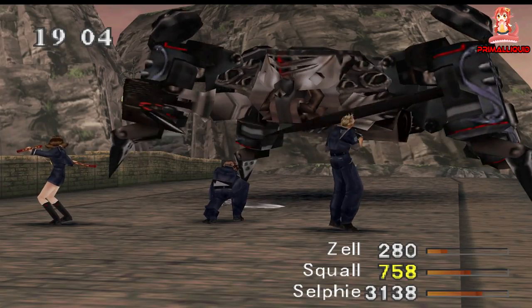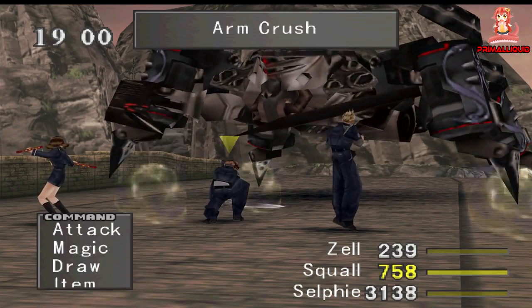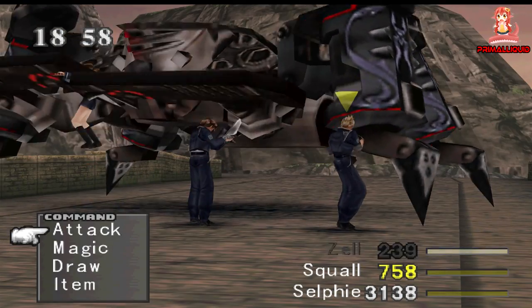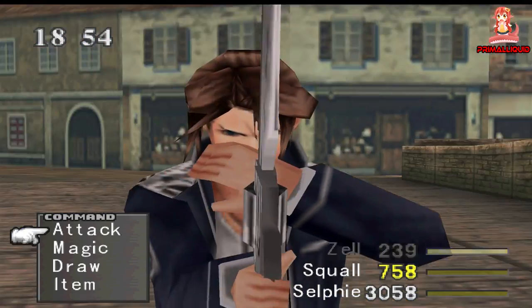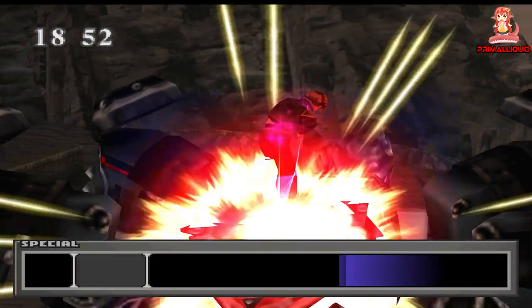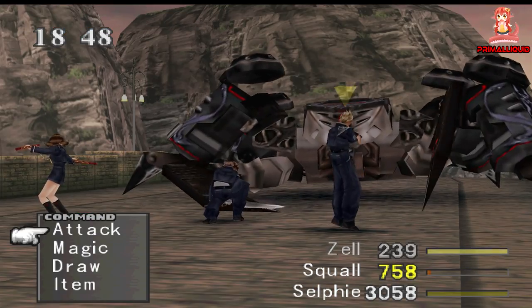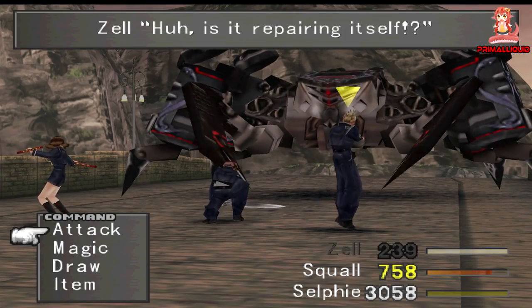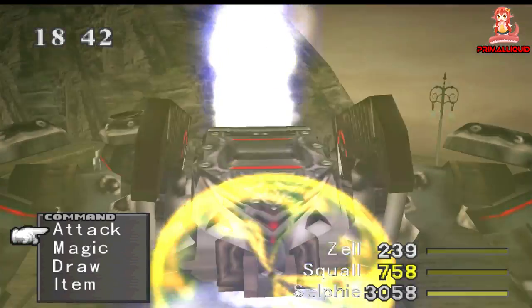You need to make sure Squall's HP is in the yellow so he can use his Renzokuken limit break. Start and get to the end of the Dollet mission, making sure to draw Siren from the boss on top of the comms tower and junction her to somebody. With that out of the way, you're confronted with another boss almost instantly after — the X-ATM092, a giant robot spider.